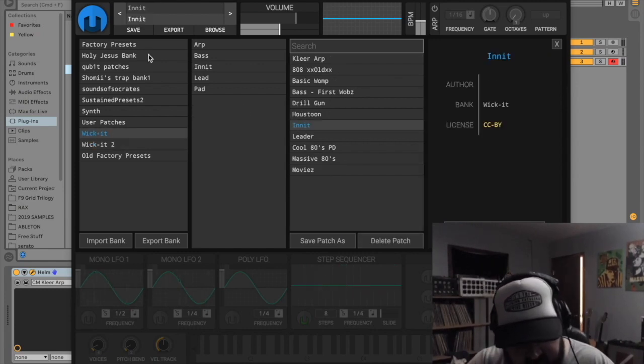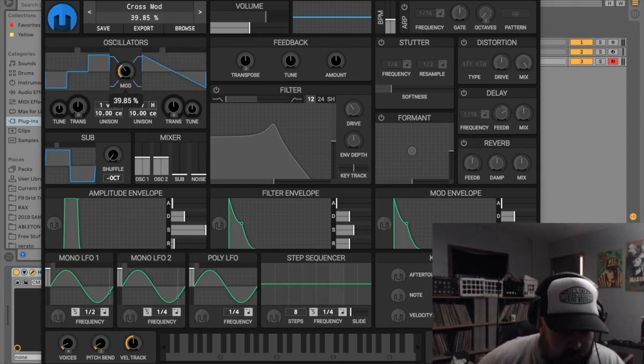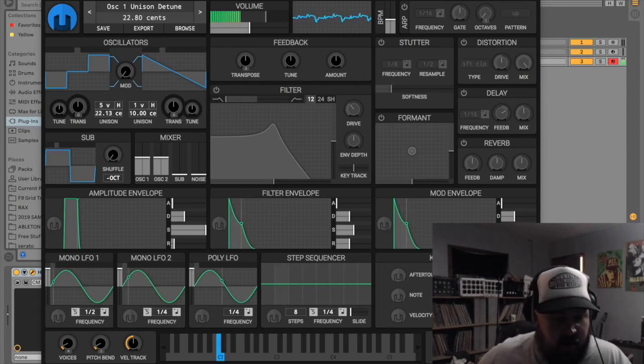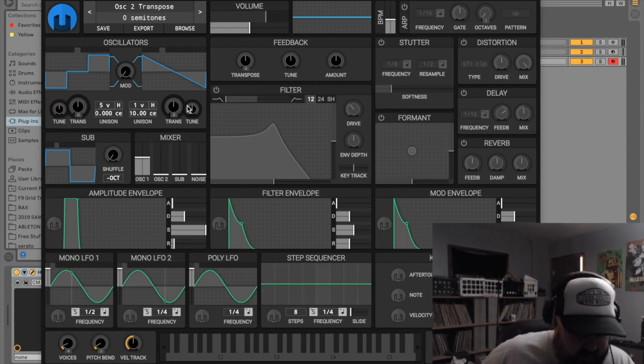Let's go ahead and initialize this patch and let me tell you about Helm. Here's your two oscillators, here's how you pick the shapes. There's this mod knob that lets you morph the sounds between the two — it usually makes it distorted and gritty a little bit. Here's where you control how many voices you want the oscillator to be. Same identical controls over here.